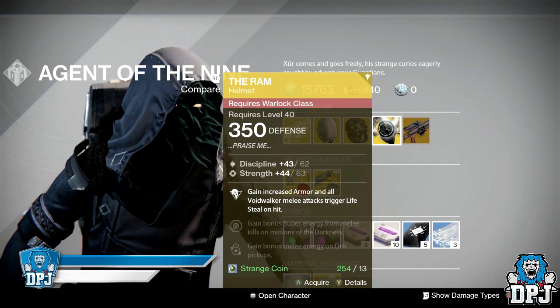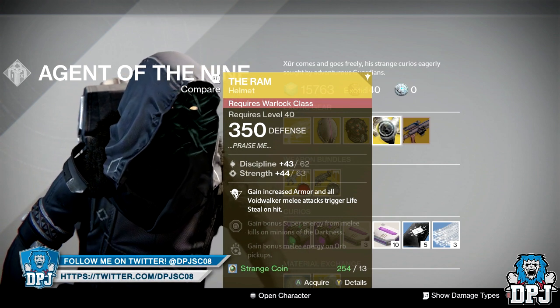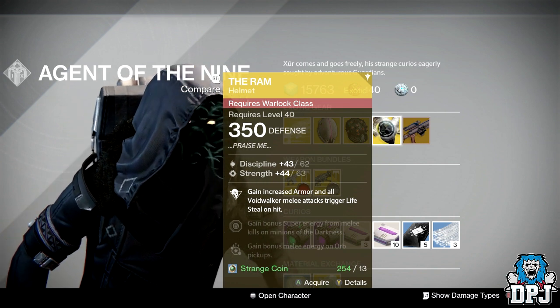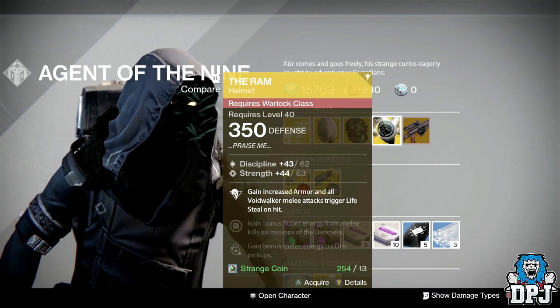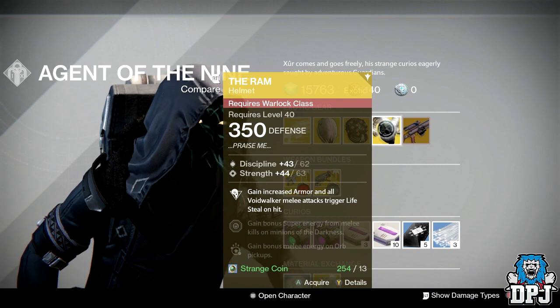For the Warlock we have The Ram — one of my favourite Warlock helmets in the game. This one offers discipline and strength, totalling 106, which is not far off Tier 12 to be honest. You can reroll with glass needles. It grants increased armour and Void Walker melee attacks trigger lifesteal.